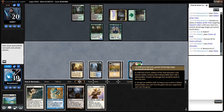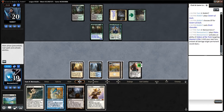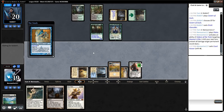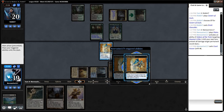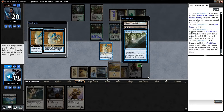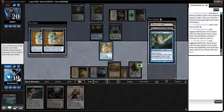I think we'll just plus the Gideon, then play out our Court Hussar — we'll need blue-white-white. This will give us a blocker for their Clan Caller. As for Spreading Seas, I think we just want to keep making land drops here, so we'll just grab the Hallowed Fountain.